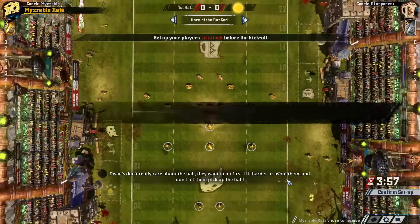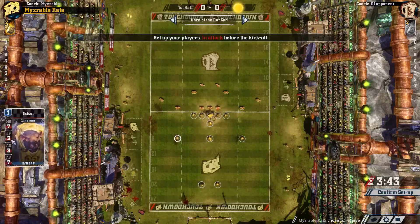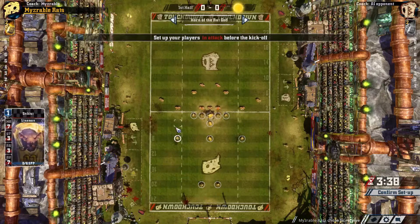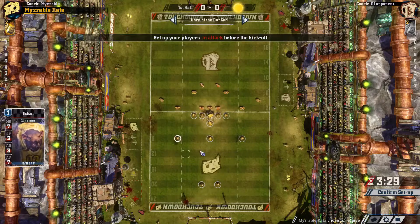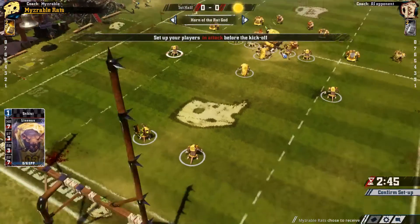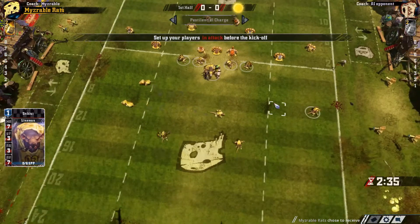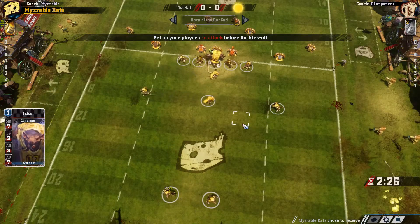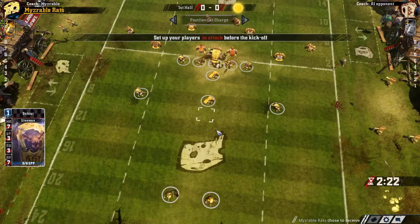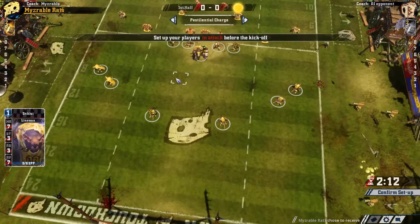As it zooms out you can see there are two teams on the field, and it looks like a gaming board with small squares on each side of the pitch. On the left you can see each of your characters has statistics which affect their movement value and how far they can get across the field. Depending on what team you play will affect how you play. A dwarf or orc team is more likely to play the bashing game — smashing opponents to the ground and then running to clear a pass so your runner can score. Elves tend to play a throwing game. And a team like these Skaven rats will play more of a running game because of their high agility, dodging past players and running with the ball.